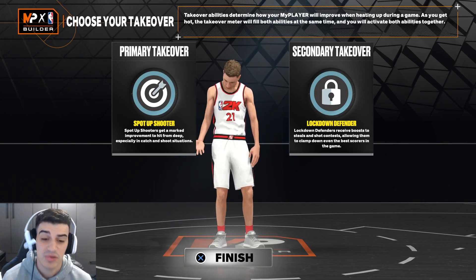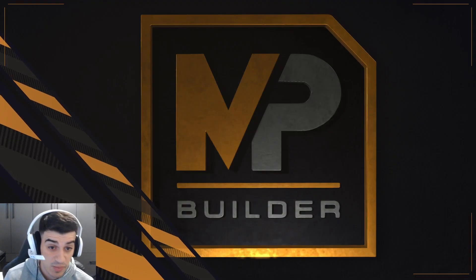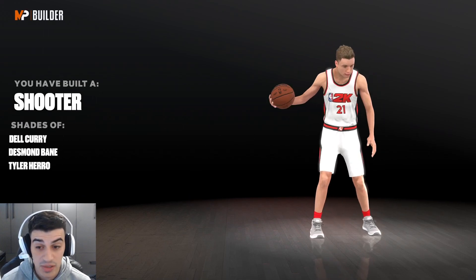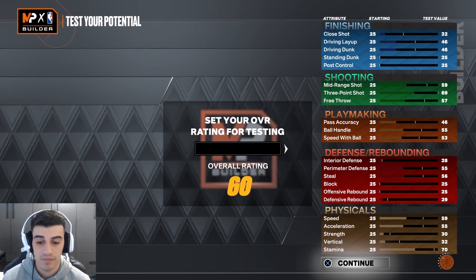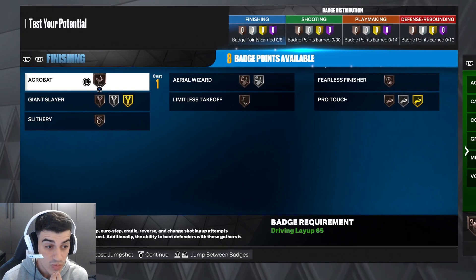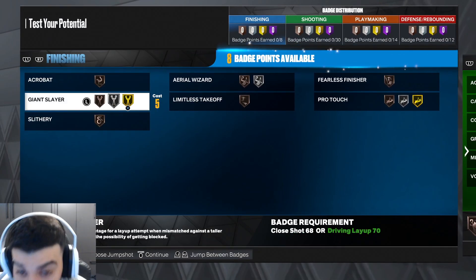Now we're going into the test build to show the badge combinations. The beauty of this build is you get a secondary lockdown takeover on a pure sharp. It'll be great for the rec and for the park. The comparables you get are Del Curry, Desmond Bane, and Tyler Hero — very nice. We'll update this to 99 and look at the badge points.